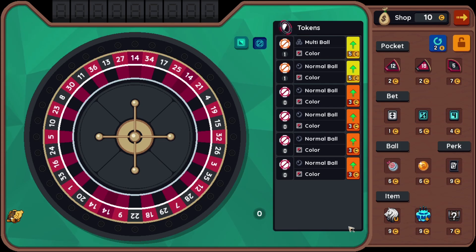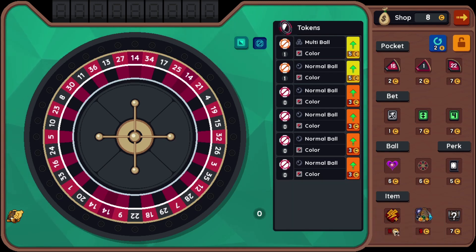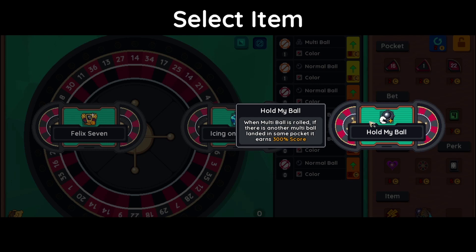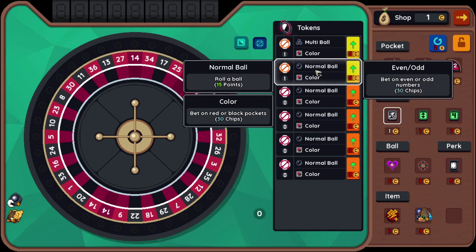I don't know if the previous shop had favorite pocket or favorite number or whatever it's called. Bag of balls — gain 8 points for each different ball in the deck. I can take that, a double flash, even though I don't have enough money to buy either of them, or this normal item box. Felix 7, hold my ball. I've seen this in the previous shop, and I'm kind of lucky to encounter it because of the multi-ball I have attached to one of my tokens. I think I'm going to get even odd for now and place it here.